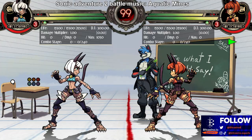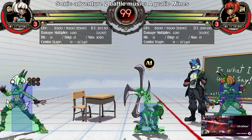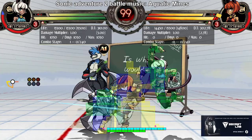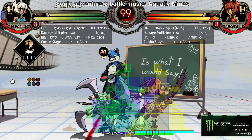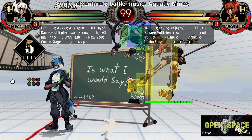Painwheel is another character with kind of weak assists, but she has a decent one. L Pinion is a one-hitting horizontal assist with a pretty decent hitbox — it goes pretty far, but it doesn't have a unique property like armor. It's a pretty good anti-jump-in move and a pretty good block string extender. You can call it, jump over them, and use it like that — it's a basic horizontal hitbox.